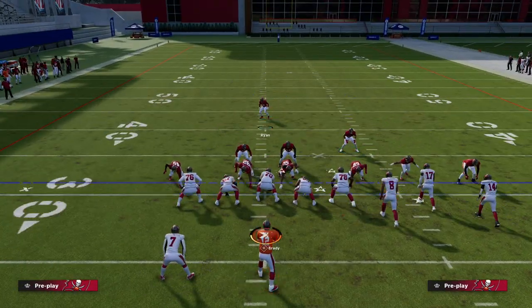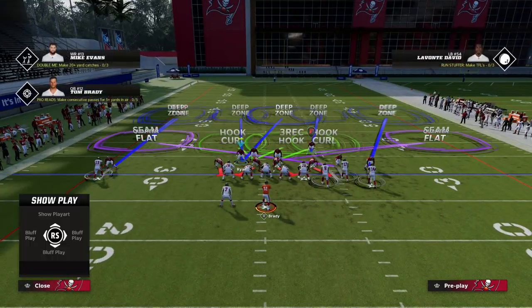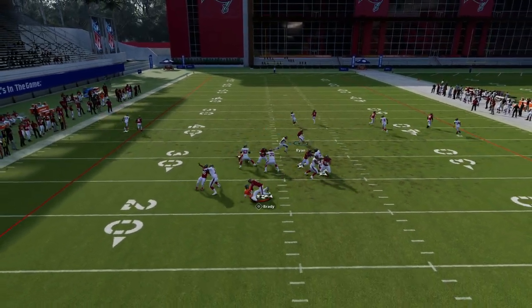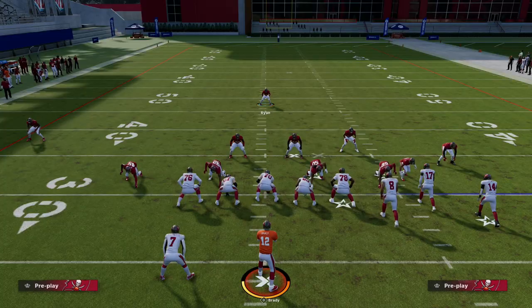So Murphy Buntling is on the tight end, I'm able to user another player, and I'm just going to globally blitz my linebackers. That's literally the setup, and as you can see, pressure is going to come in super fast with great alignment from our players.